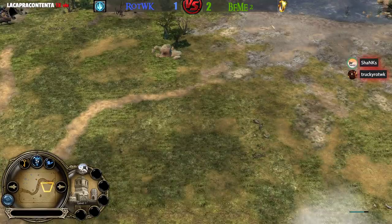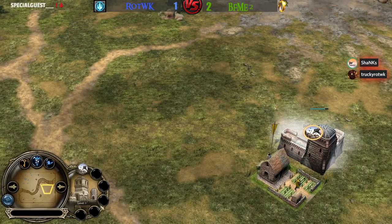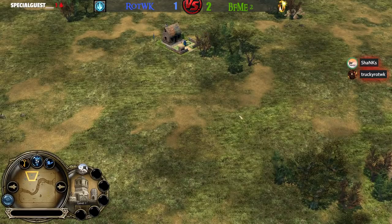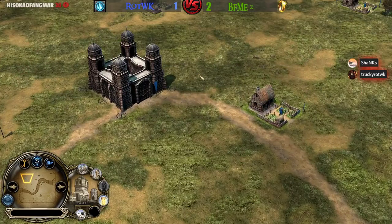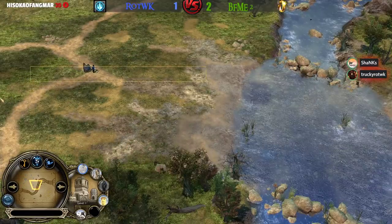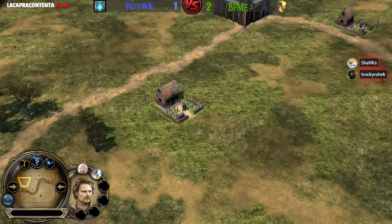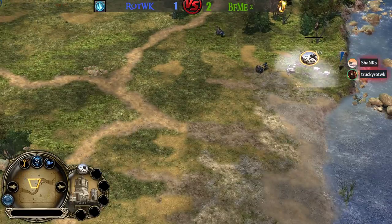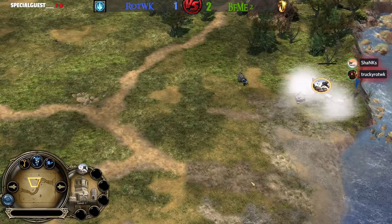Irby might go for the creep with the Pikeman or he can go for an offensive push — offensive push would be a better choice to punish Ecthelion for the four-farm start. Forward barracks by the river, Shanks! Have you seen this? I've seen this a couple of times in BFME2. Do you think he'll make one barracks or two?